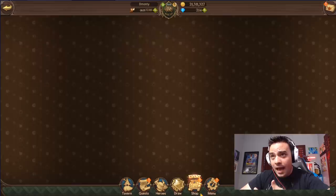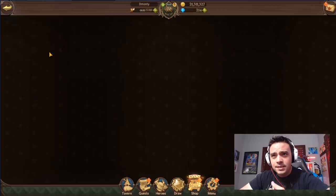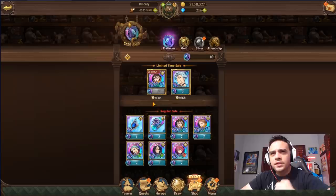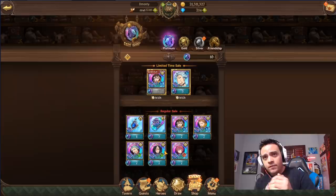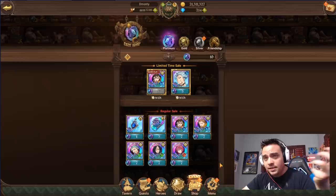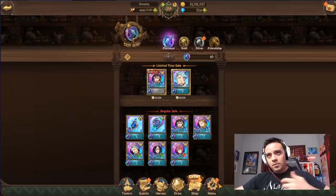A lot of people speculated this wouldn't happen at all, but it is happening. So with that rotating, it's almost better to just hold on to your Platinum Coins. Which I just got another Griamore from — so that's cool. Anyway, let's get back to the summons. I'm curious to see if this one-gem multi is going to push that bar up, which we'll find out right here. I'm hoping it does.